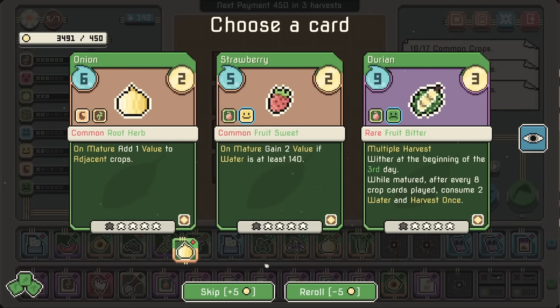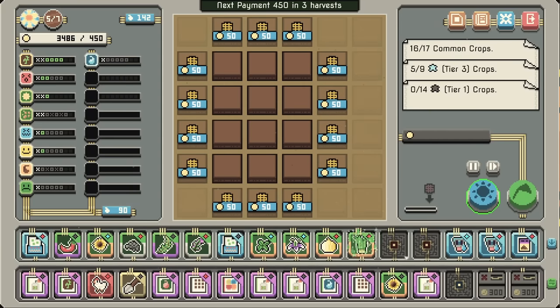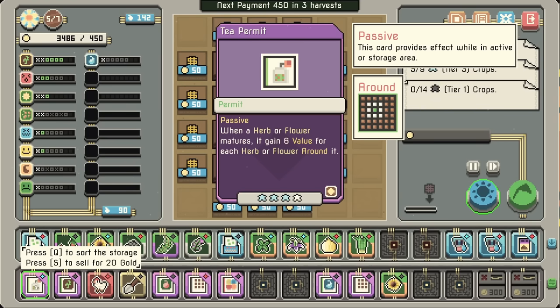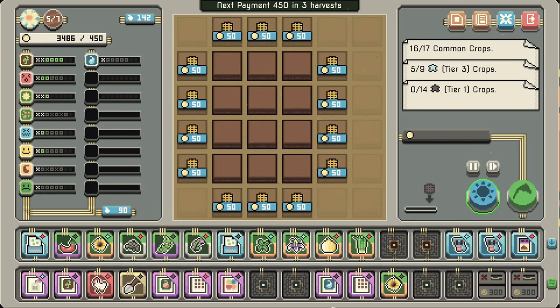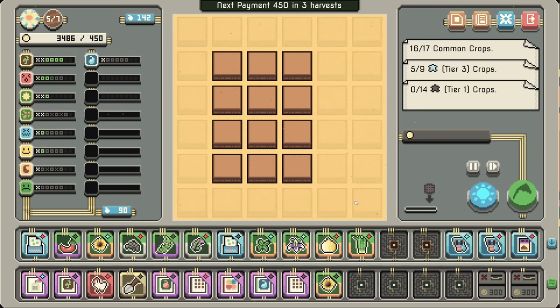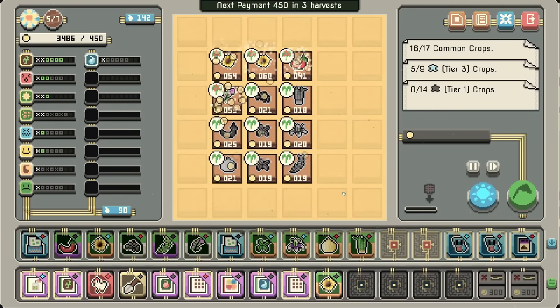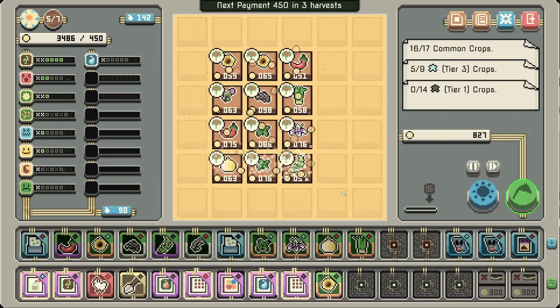Durian: withered at the beginning of the third day, well matured after every crop's harvest. No. Lemongrass, though. When an herb or flower matures, 6 value for each herb or flower around it — if we're lucky, that's a lot. We should get rid of the flavoring permit — it's not going to help us too much. Absolutely nonsense amounts of money.